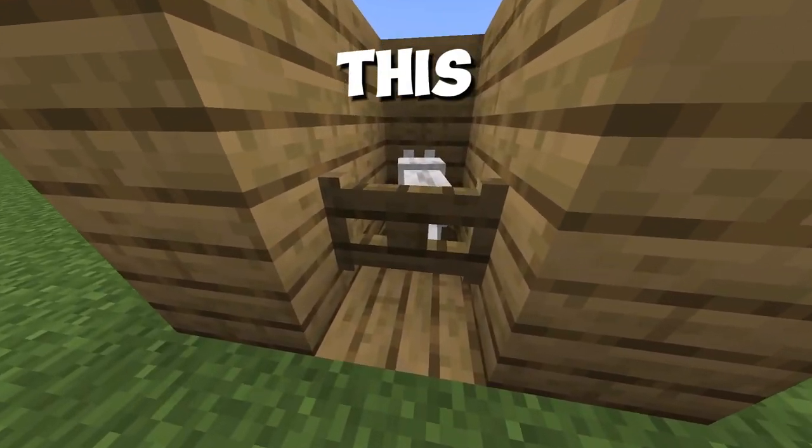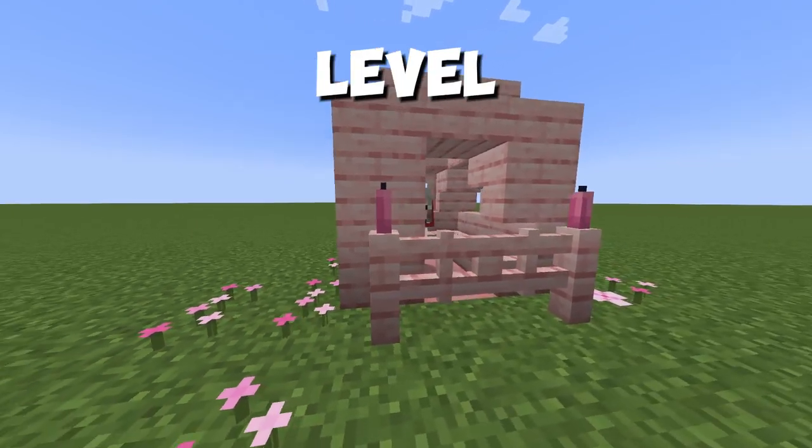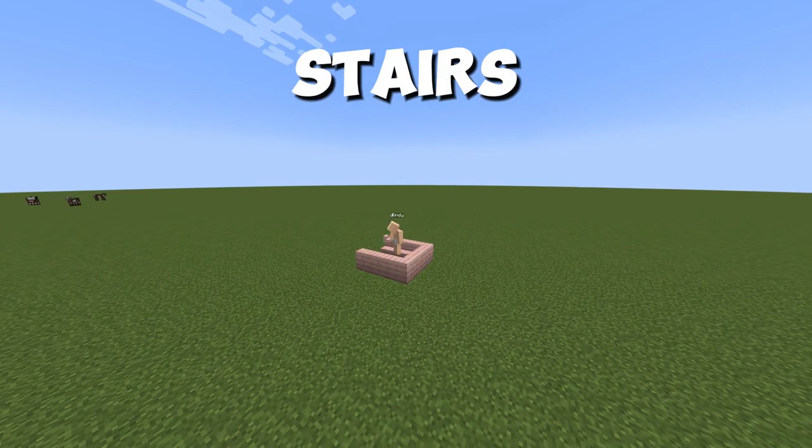Don't build a boring dog house like this one in Minecraft — instead make one like this and level up your game. All you need is cherry blossom stairs.